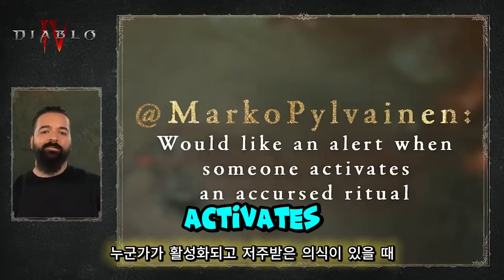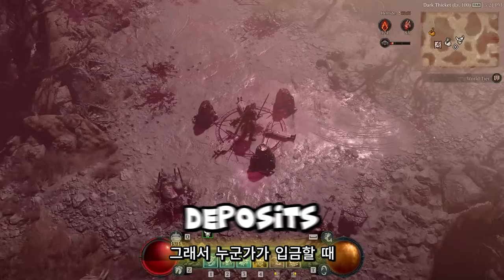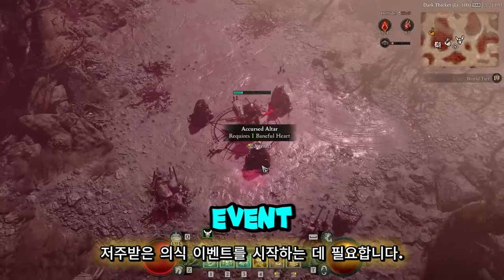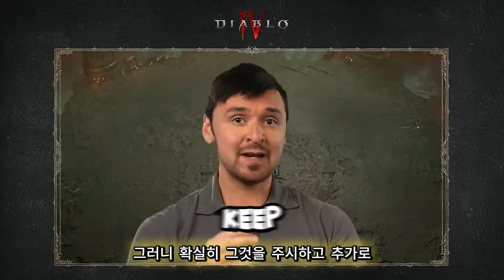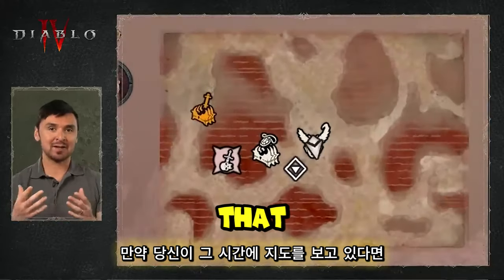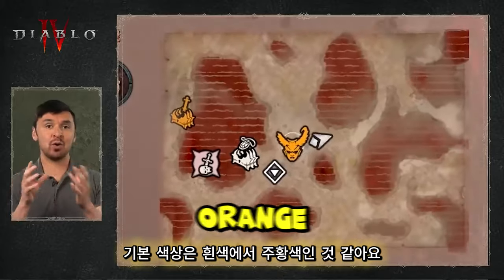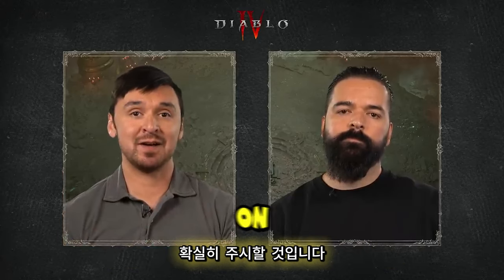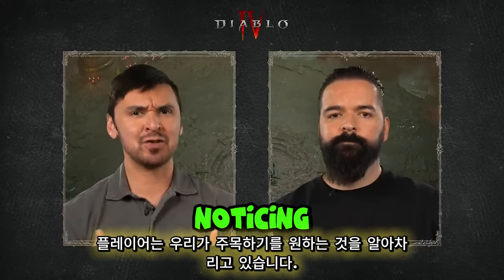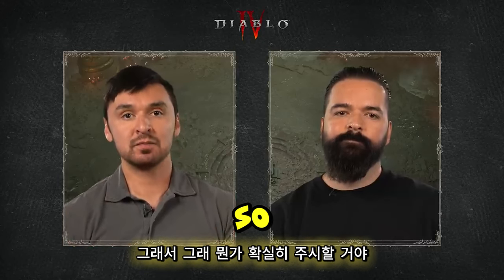Marco would like an alert when somebody activates an Accursed Ritual, basically summoning the Blood Maiden. There actually is an alert — when someone deposits all the Baneful Hearts required to kick off the Accursed Ritual event, a banner notification is broadcast across the middle of the screen. Additionally, if you're looking at the map, the Accursed Ritual map icon flips from its default white to orange and starts pulsing. The team will be keeping an eye on feedback to make sure players are noticing these cues.